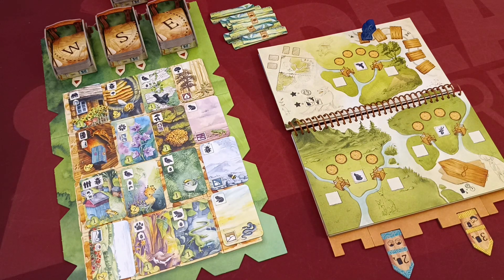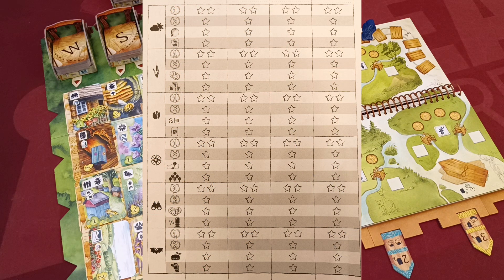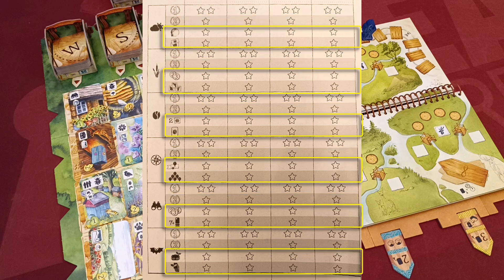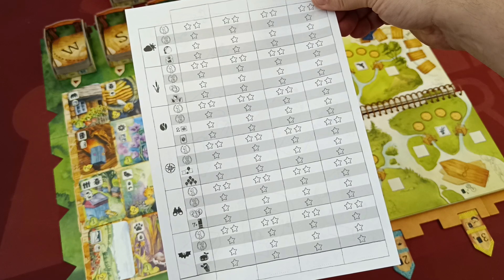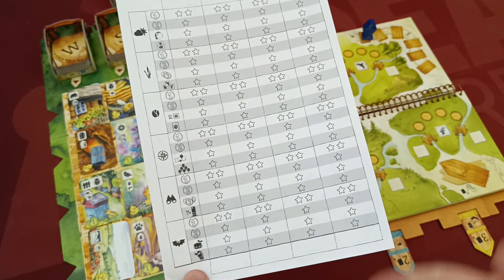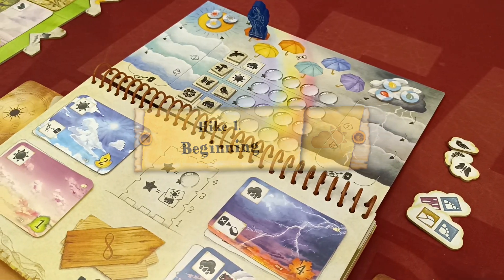Players can also play in hiking mode, where they play all six hikes in no particular order. This mode introduces a star scoring system that determines the winner of the whole campaign. The winner of each hike collects two stars and the second player one star. Each hike also offers special achievement objectives to collect additional stars, tracked on the achievement sheet. At the end of the campaign, the player with the most stars wins.